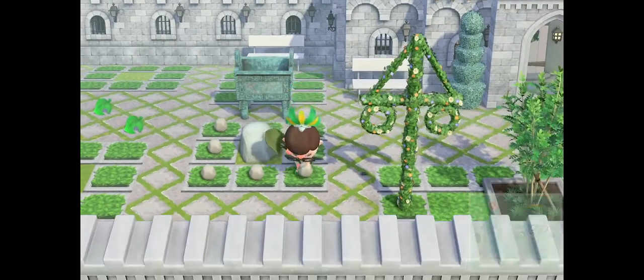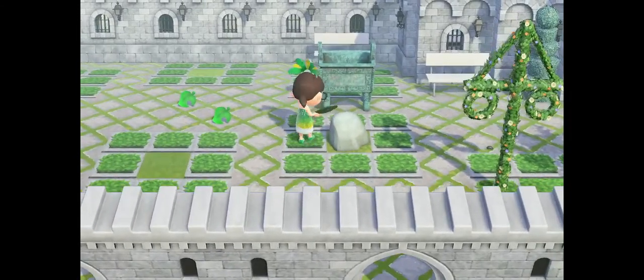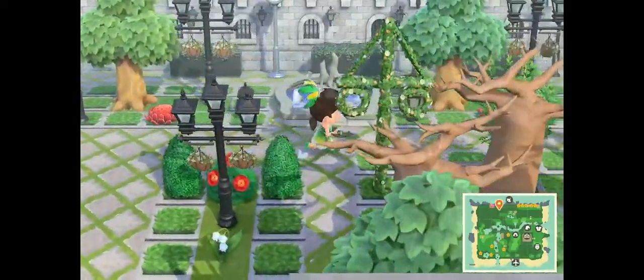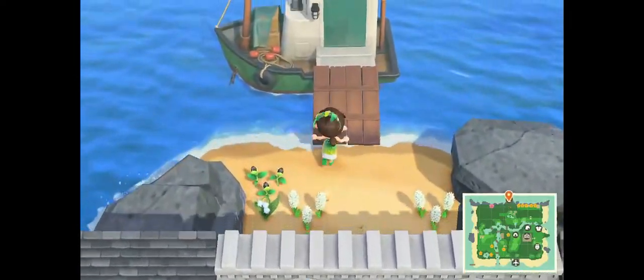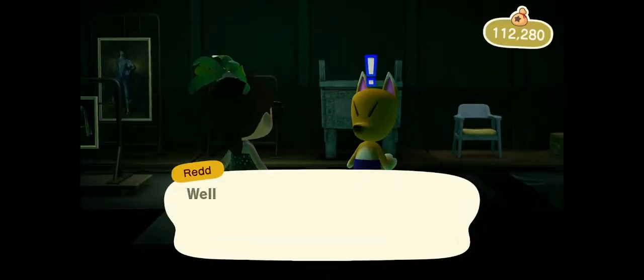I have noticed that if you go to Captain's Islands or faraway islands through Nook Miles tickets, when you hit the rocks there you don't get as many stone. So if you're needing stone, I do recommend hitting your rocks at your island. For some odd reason, you get more rocks out of your stones on your own island.